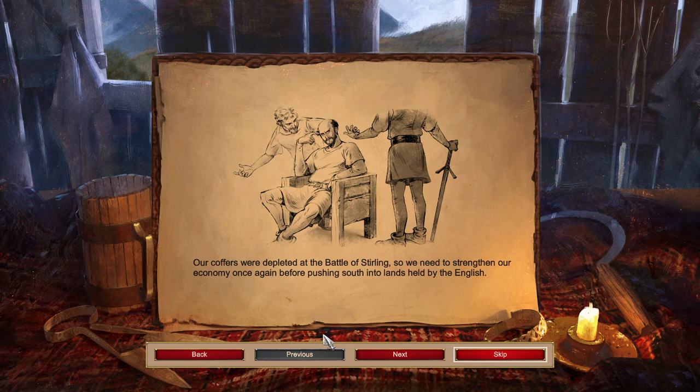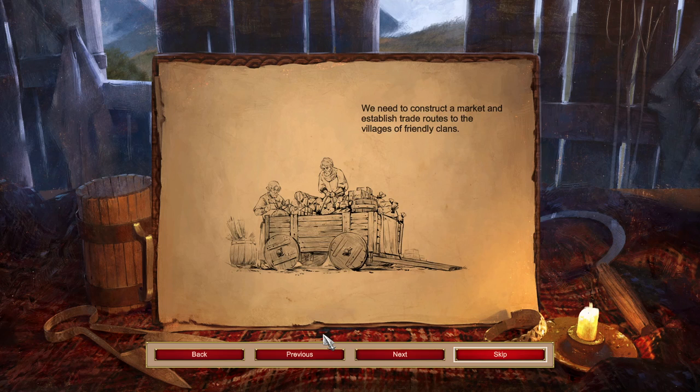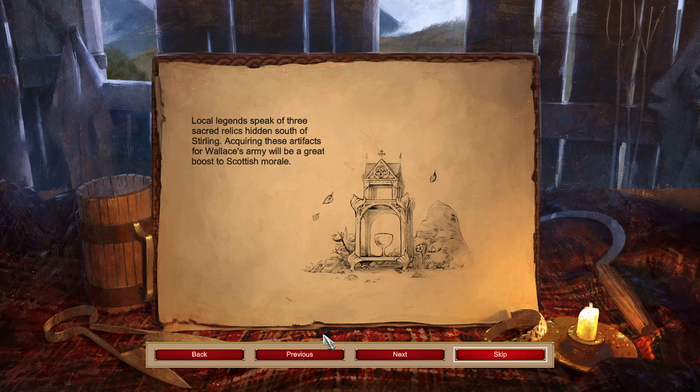Our coffers were depleted at the Battle of Stirling, so we need to strengthen our economy once again before pushing south into lands held by the English. We need to construct a market and establish trade routes to the villages of friendly plants. Local legends speak of three sacred relics hidden south of Stirling. Acquiring these artifacts for Wallace's army will be a great boost to Scottish morale.